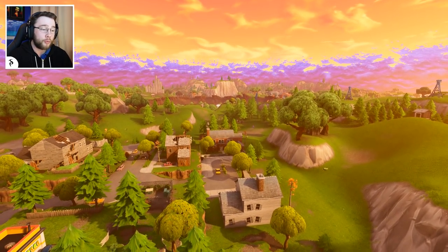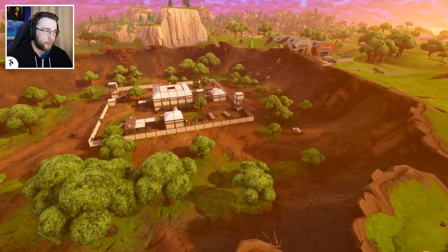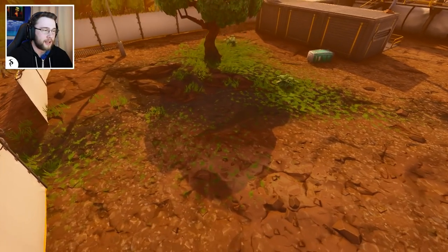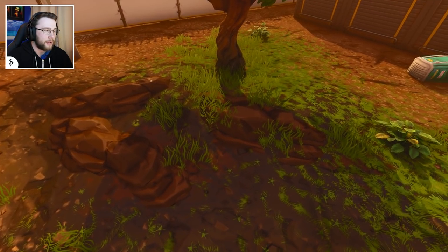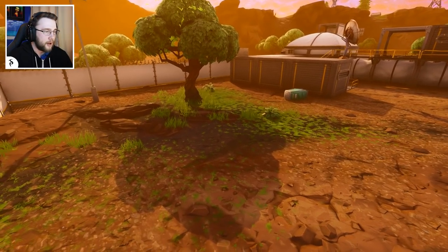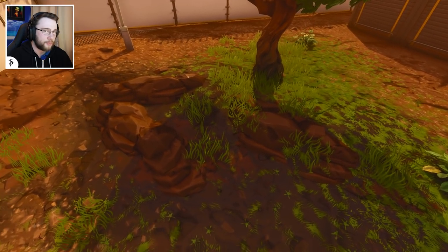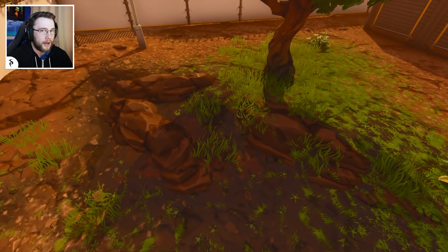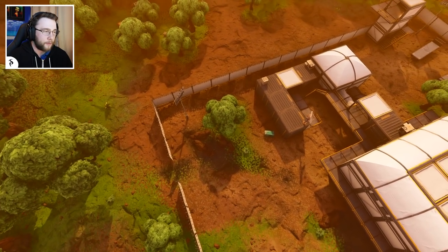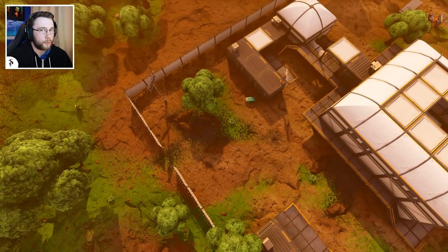The first thing I want to show you is over at Dusty Divot. When me and Ali-A were recording our video, I noticed that the helicopter was gone, and in the area where the helicopter was, there was a rock foundation on the floor. You might just think there's nothing really going on — it's just a rock foundation — but imagine something hit here and caused this formation, or something lodged in between these rocks. There are numerous locations around the map with new rock formations like this, and one of them will be holding a part of the rocket, which I'm going to show you later.